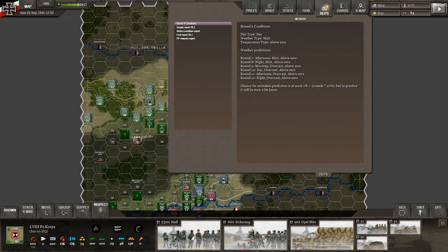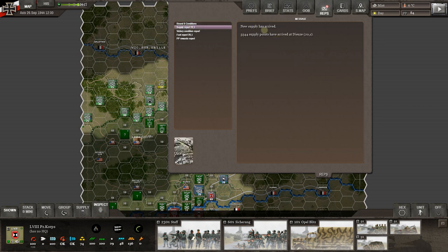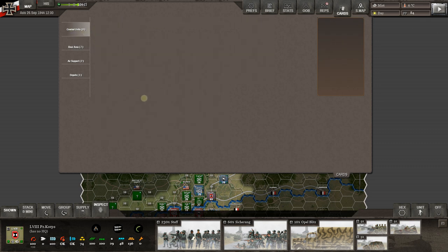Let's check the mailbox for round six conditions — more applicable to the grand campaign or variable weather scenarios. Supply report: new supplies arrived at the major supply source to the northeast, 3,344 supply points. Victory points again confirmed. We're earning political points — five for our main supply town and five for Lezy — putting us at 84 political points total. We may want to look at spending some big overall cards.